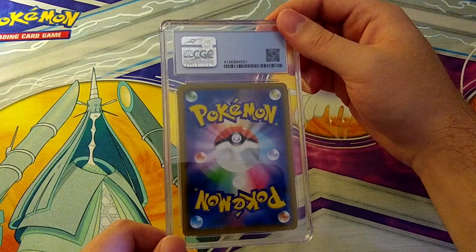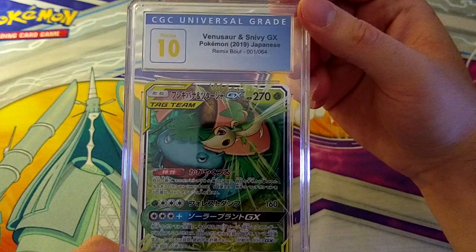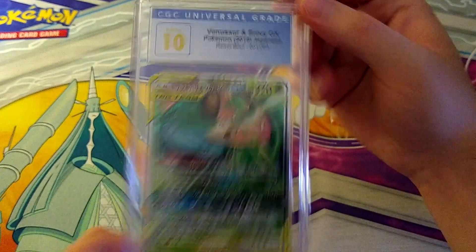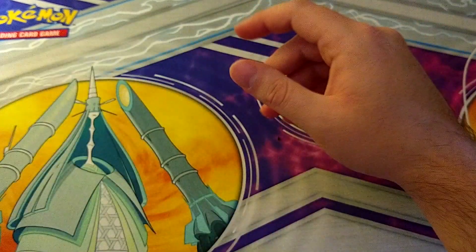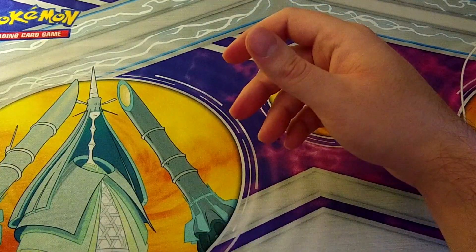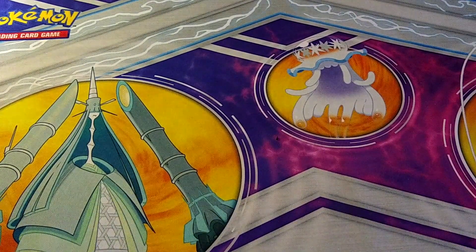Last one from this box, then we're onto the last box. Pokemon Japanese again — there's a 10 on Venusaur and Snivy GX from Remix Bout, card number 1 out of 64. Looks great. I think that's the first 10 we've gotten on those partner starter cards.